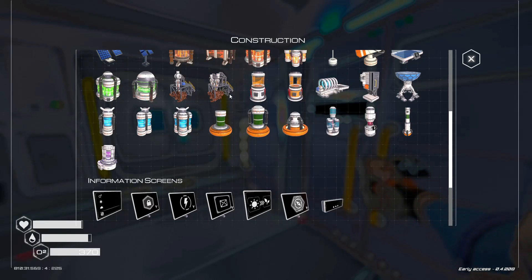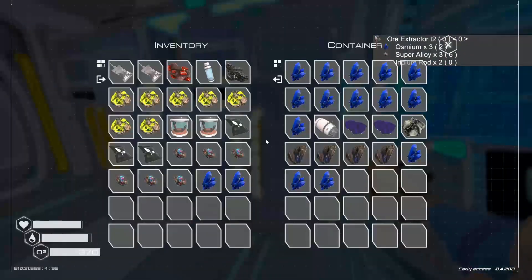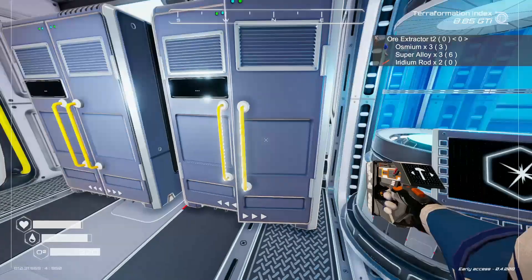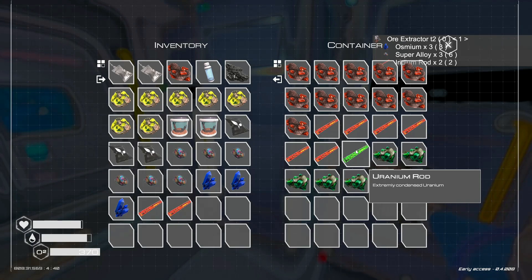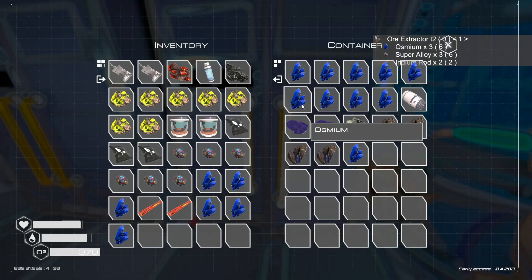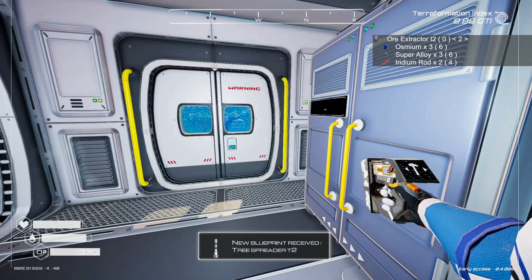Let me use my Pinnable Blueprints Mod to pin that Ore Extractor. We will need 3 Osmium, 3 Super Alloy, and 2 Iridium Rods. Iridium Rods should not be a problem. I wonder if we should bring enough for two of these — let's see if we have enough. I believe we do, so maybe we can build two while we're out. And there we go, another blueprint we've been waiting for — the Tree Spreader Tier 2, so we can actually start growing some trees here on land.